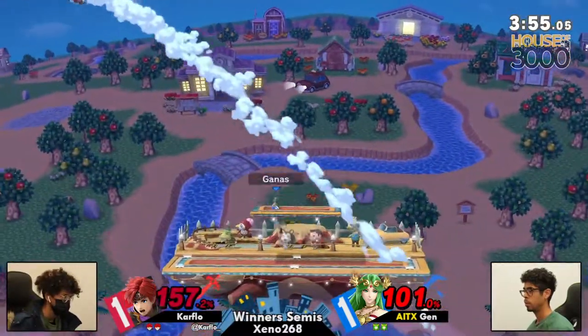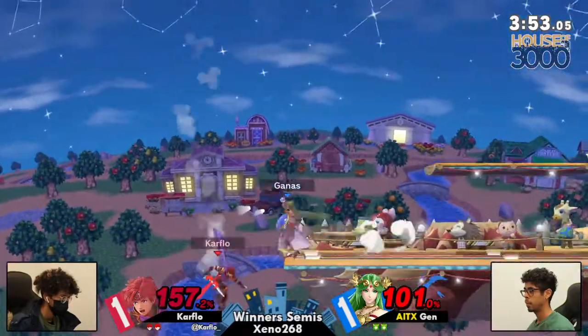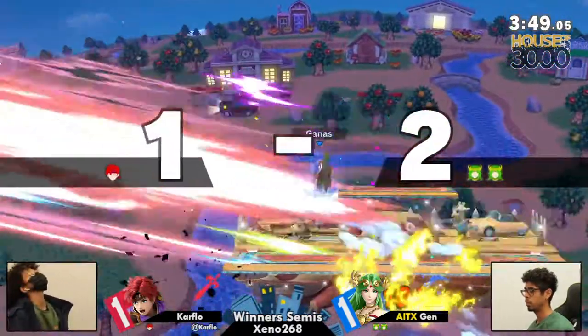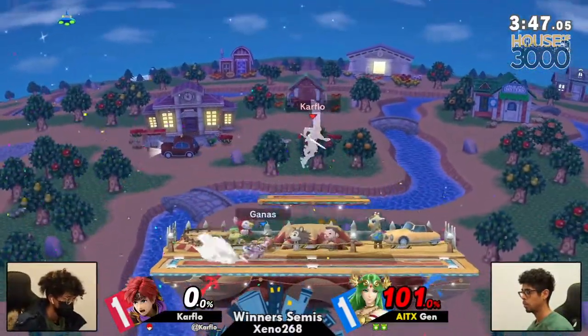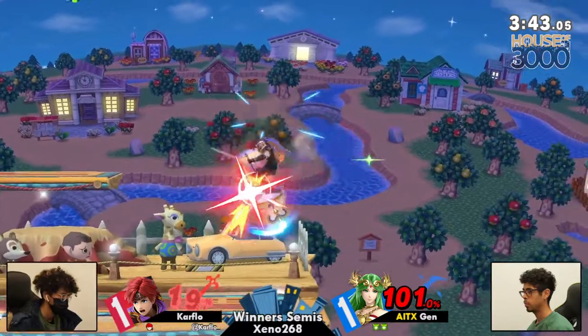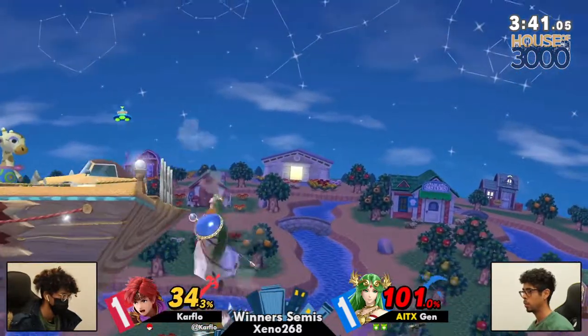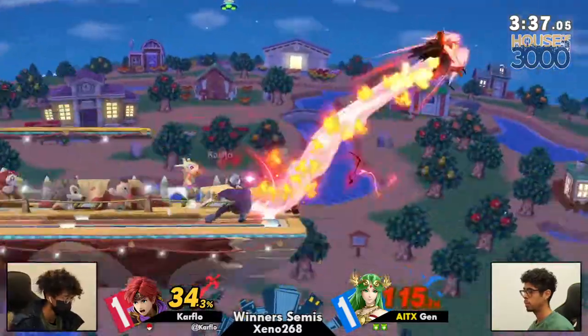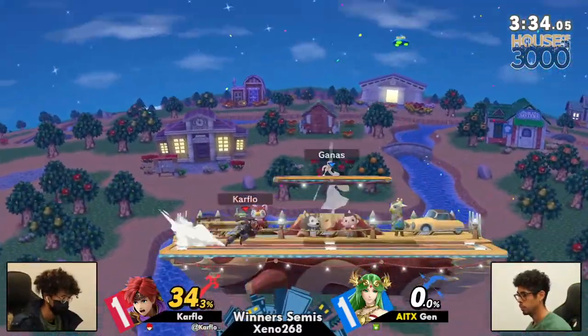That was an immediate adaptation by Carfo. You saw Jens went for that same grab in that same position again, and Carfo was ready for it that time with a spot dodge. Now Carfo's gonna maintain some stage. That was so scary too, because Palu nair just came out just before Roy is in that position — and the back air is gonna be enough to catch the spot dodge. This is really scary for Palu at 101% on Smashville. A really good starting point for Carfo to finish — stuck out and just continued that aggression into the new stock.